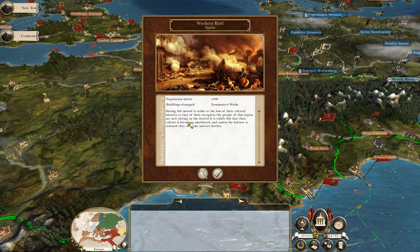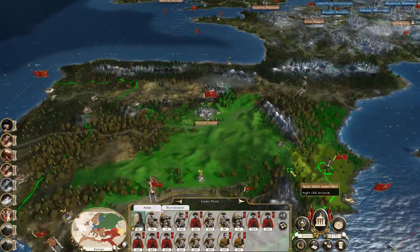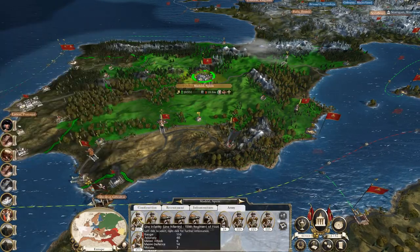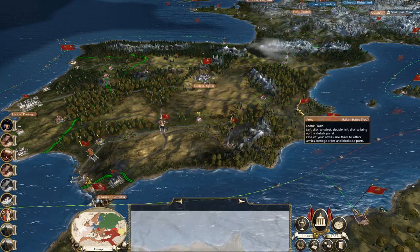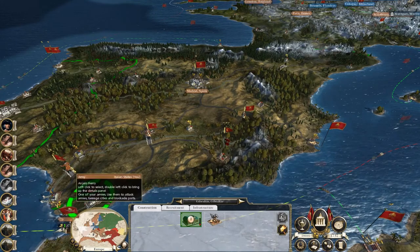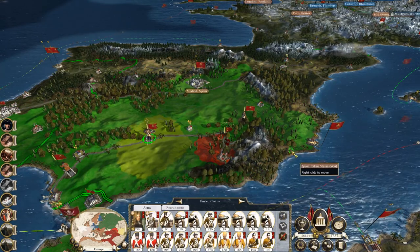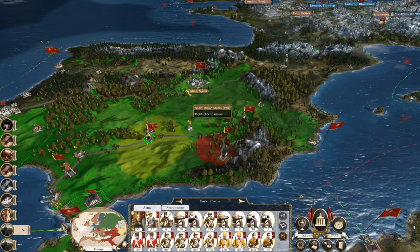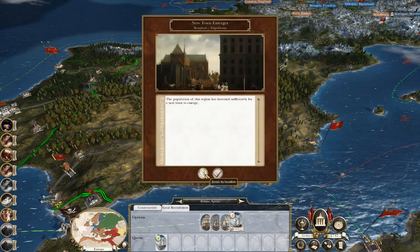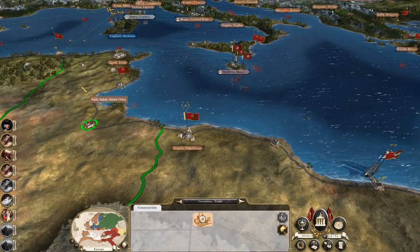The workers are rioting in Spain. I'll call off an exemption from tax - I want to tax you, but if you won't let me... You march over here just to block those Ottomans from going anywhere. Taken Gibraltar - you can stay here and replenish. Let's pick up a sloop to guard Bilbao because that's giving us trade resources. Let's get a steam engine factory in Tunis.